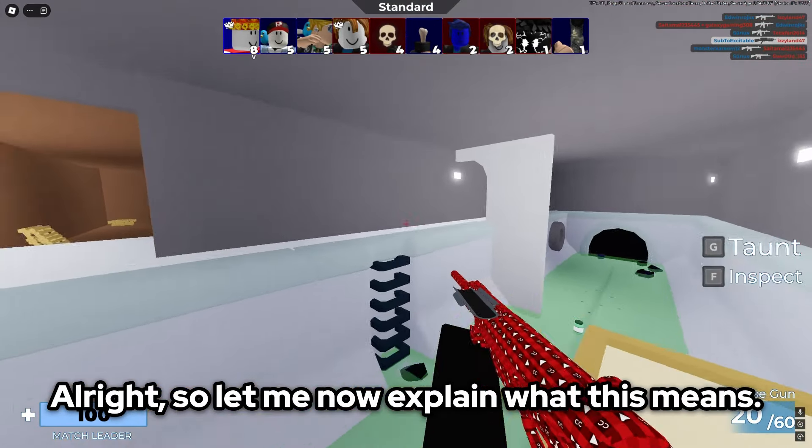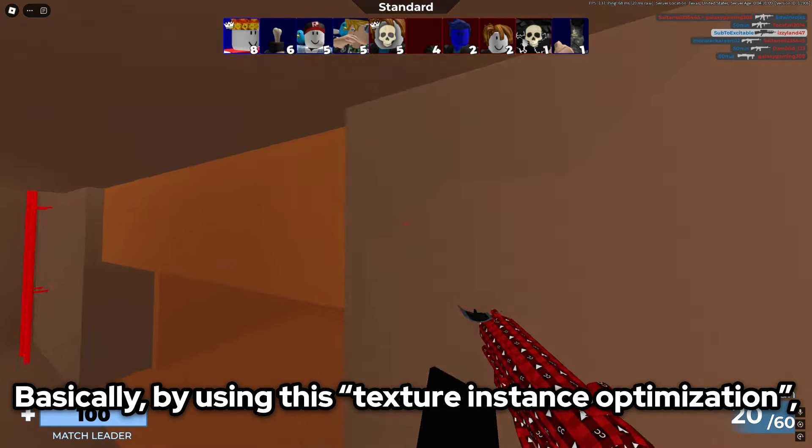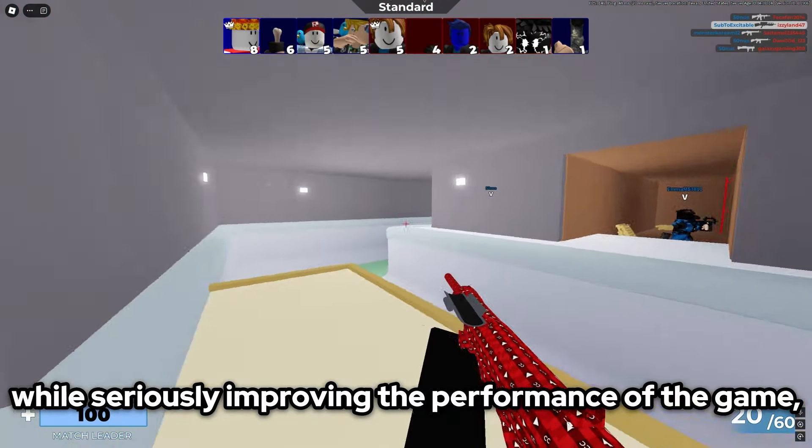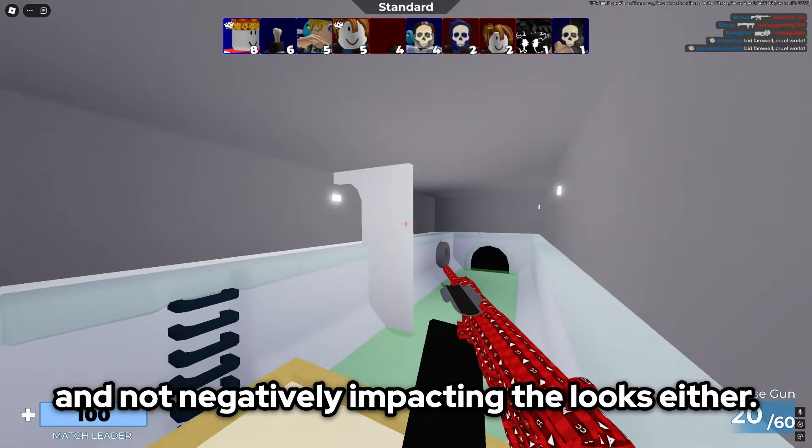So let me now explain what this means. Basically, by using this Texture Instance Optimisation, it allows Arsenal to keep textures on while seriously improving the performance of the game, and not negatively impacting the looks either.